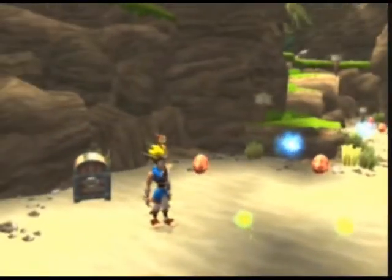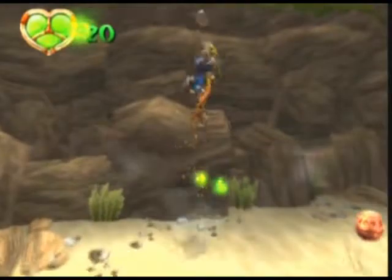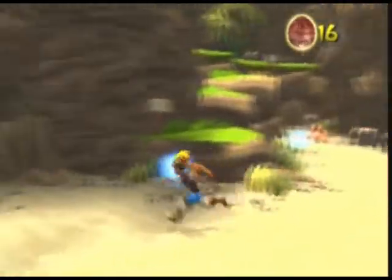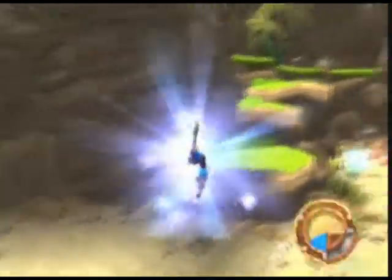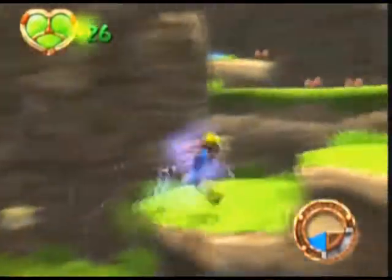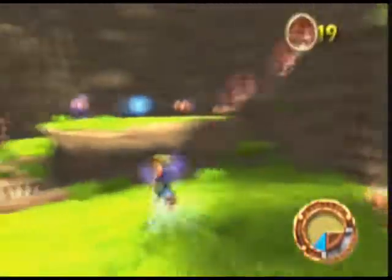These green things here, by the way, is green eco. It constitutes as your health. And this is blue eco. There's four types of eco. This lets you run faster, destroy things, and makes you a magnet to precursor objects.